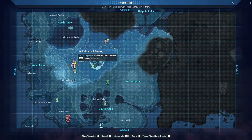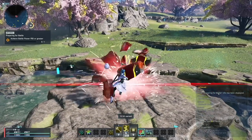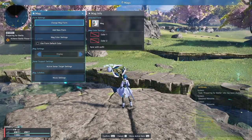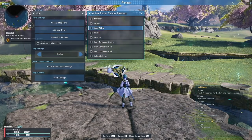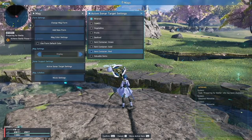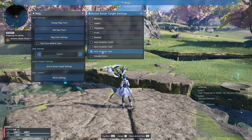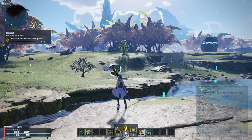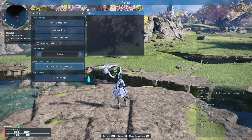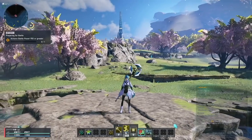While exploring, destroy the little red boxes — Item Container Reds — because they contain Star Gems, meseta, and other goodies. To find them easily, press Y to bring up the Mag menu, go to Active Sonar Settings, and tick what you want to scan for. For example, ticking Red Container will make your Mag beep whenever one is nearby. This also works for minerals, gold containers, green containers, and so on. Take your time and explore the open world — it's really great, especially for first-time players.